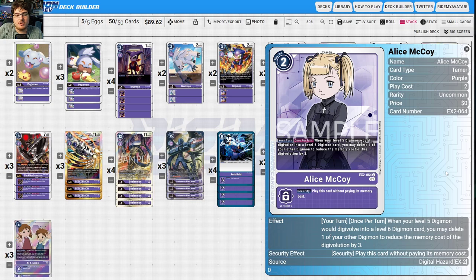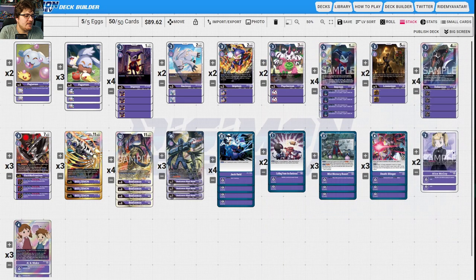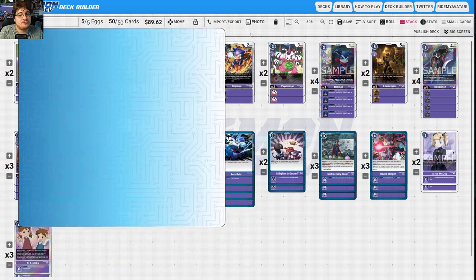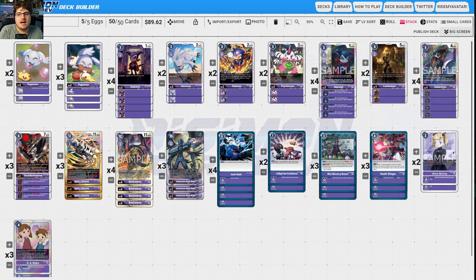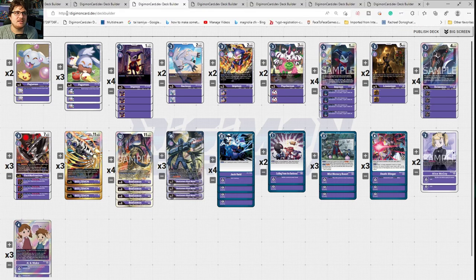Alice is in here for an interesting reason: when your level five Digimon would digivolve into a level six, you may delete one of your other Digimon to reduce the digivolution cost by three — making the jump from BlackWarGreymon into Beelzamon free. Dobermon, while you have an Alice in play, reduces play cost by two, and on deletion you trash three cards and return one purple card or Tamer from your trash to your hand. So you set up major plays with BlackWarGreymon and Beelzamon, get into Blast Mode easily — it's a very powerful deck.